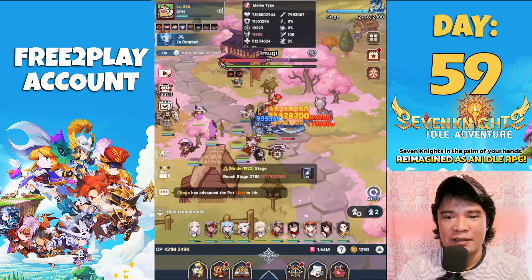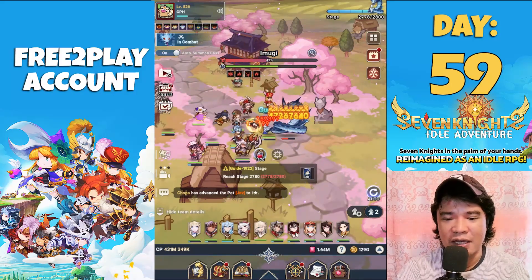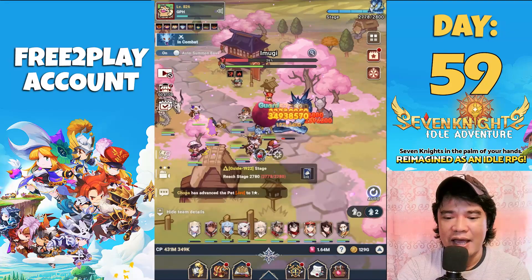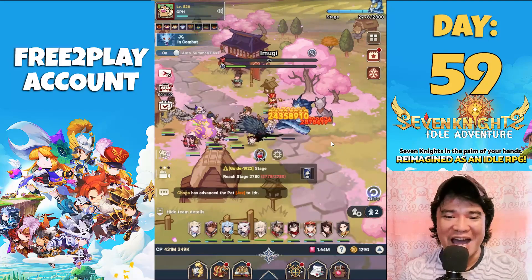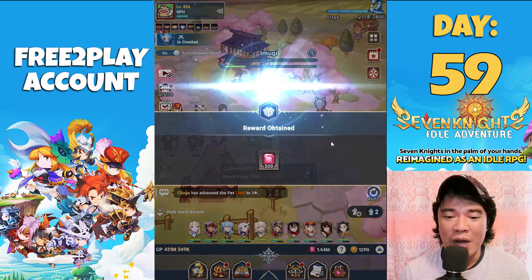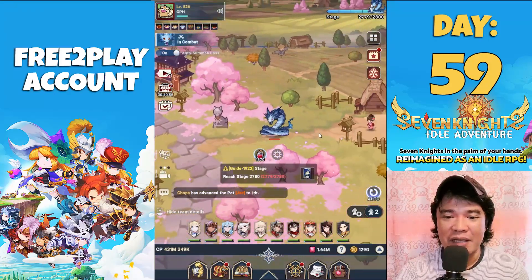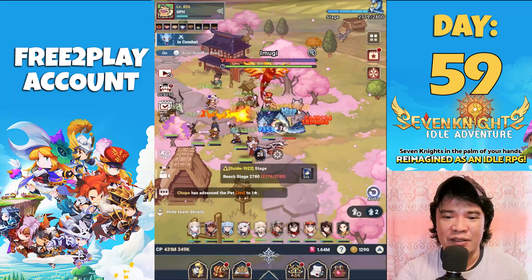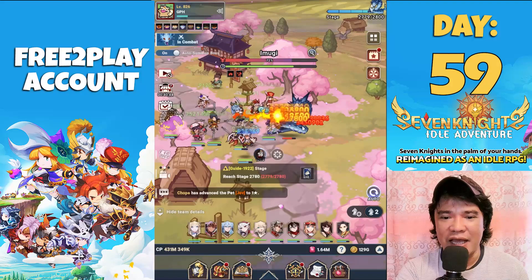It's so easy now to defeat these monsters because I have Racial and Feng Yan — these two are a great combo. Imagine if I had Lobo here as well — it might be very fast to defeat the boss because of the increase in damage taken.